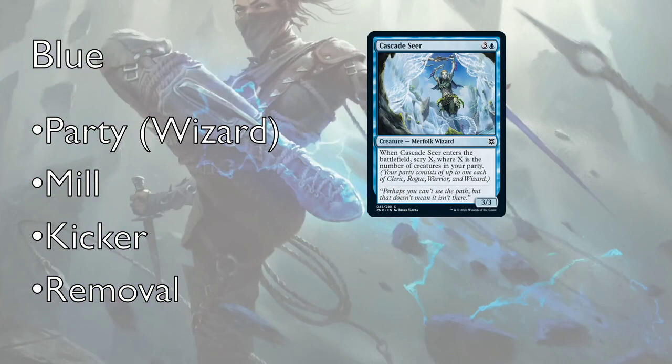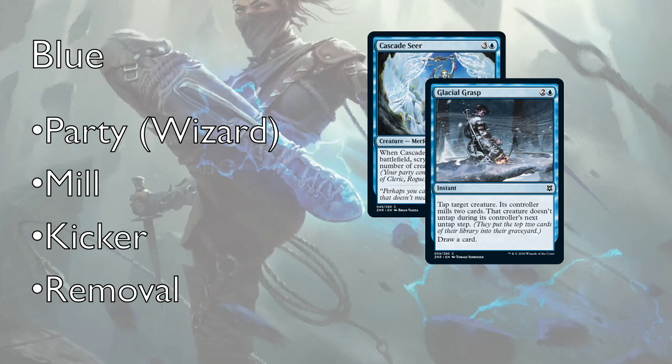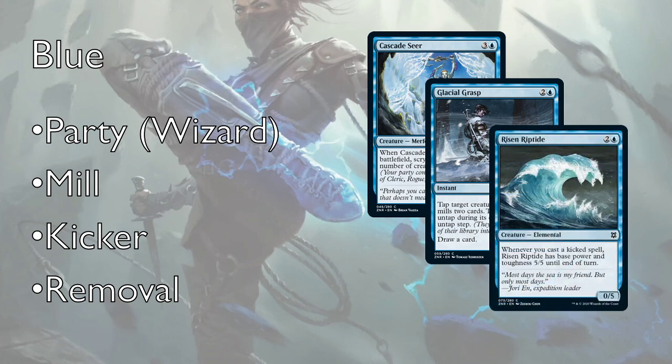Blue is the last of the party colors. They have the most wizards, followed by a medium amount of rogues, a few clerics, and no warriors. They have the mill mechanic as well. Glacial Grasp is a great example of how this set combines multiple incremental effects into one card: tap a creature so it doesn't untap during its controller's next untap step, the controller mills two cards, and you draw a card. Especially if your deck wants to be milling, it's a great tempo play. Blue also shares kicker mostly with green for payoffs, though all colors have kicker cards.